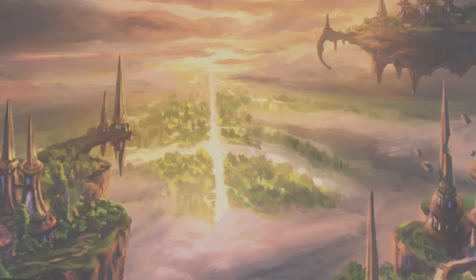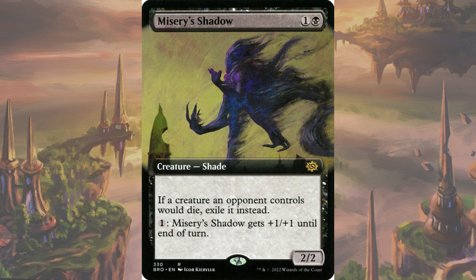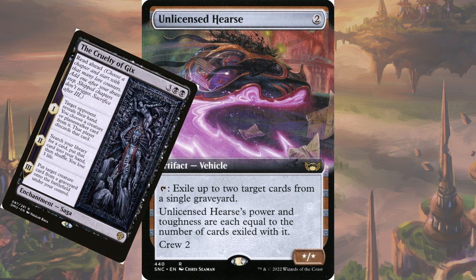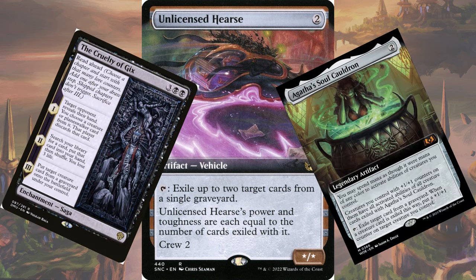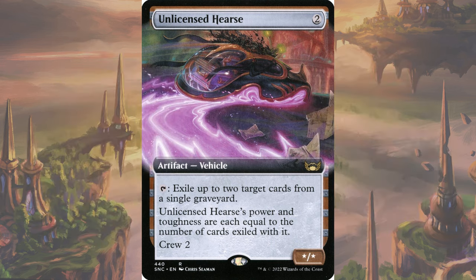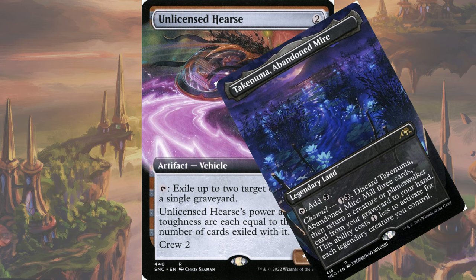Graveyard hate is another way to deal with the deck, such as Misery's Shadow to just exile things regardless of how you get rid of them, or more importantly, Unlicensed Hearse. The Hearse is going to be seeing a lot of play thanks to Rakdos and Agatha's Soul Cauldron lists, so most decks will have at least one in their sideboard. But again, just be aware of the casting cost that Takenuma will have at different points in time — they can respond to your Hearse and save their Slogurk with it even if you don't think they have enough mana available.